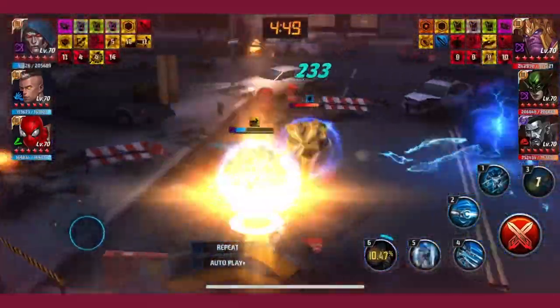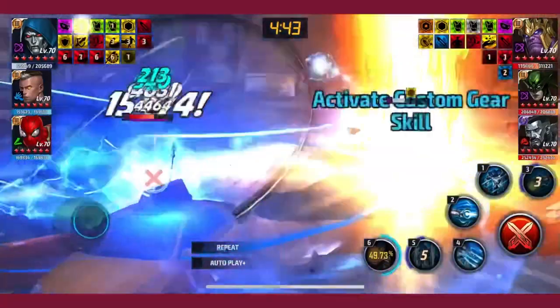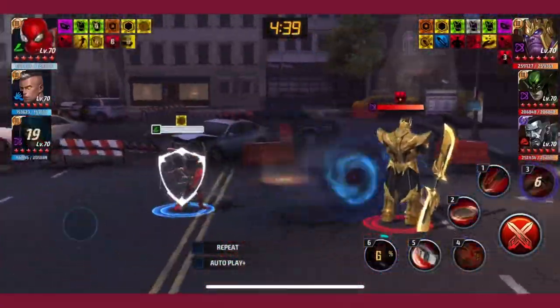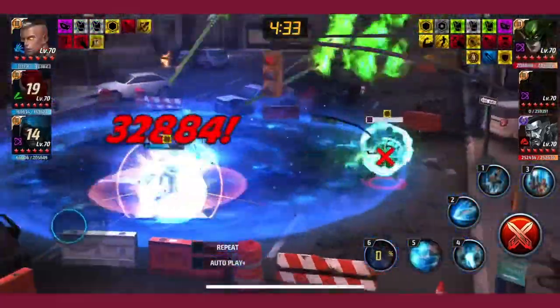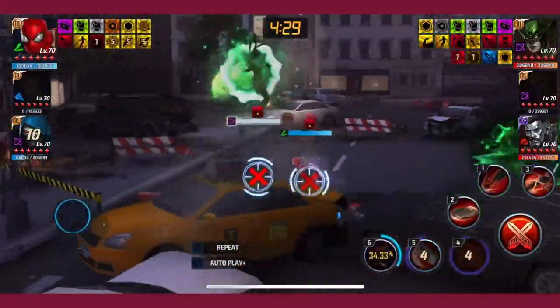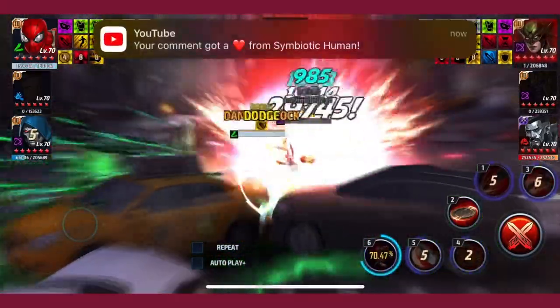I usually use Doom for the lead, because it's very important. You would think that because Thanos has 80% damage increase to toons with debuff removal, you shouldn't use a debuff removal lead — but Thanos debuffs you anyway, even under invincibility, if you don't have a debuff removal lead.